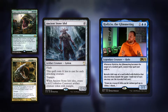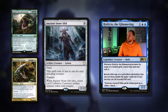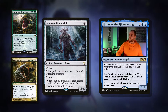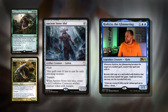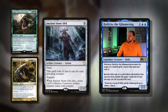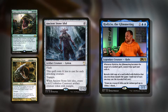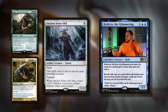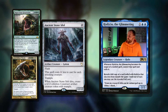Then there's Ancient Stone Idol — ten mana for a 12/12 with Flash. This spell costs one less to cast for each attacking creature, so if opponents are getting a bit aggressive, you can Flash this in for two or three mana and you've got a 12/12 which will definitely enable Coven. It's got Trample, and when it dies, create a 6/12 colorless Construct artifact creature token with Trample. I'm not sure why it's a 6/12 — seems odd, like it's crumbling down — but this card is sticky and massive.